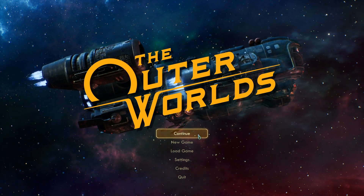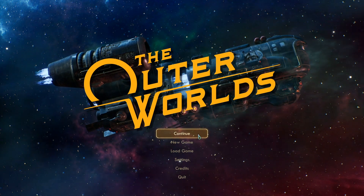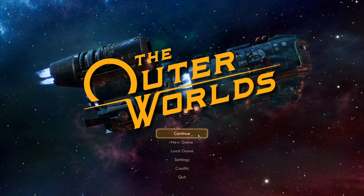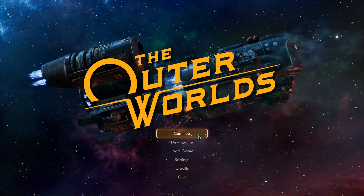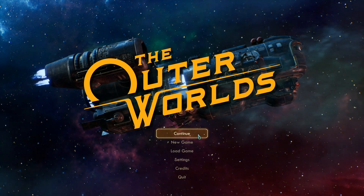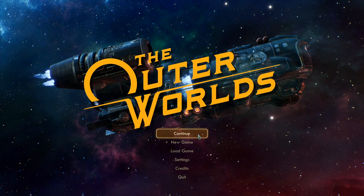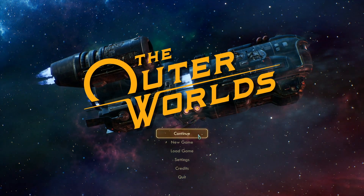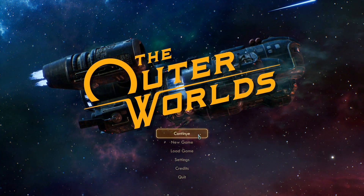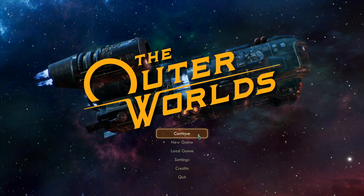Welcome back to The Outer Worlds. This is part two of the series — really, part one of my new gameplay playthrough. If you didn't see the last one, I did a basic introductory guide into different things in the game worth knowing about. But if you play the game, you'll pick up on these things pretty quickly anyway. This is my newest playthrough of The Outer Worlds. Thanks to Private Division for hooking me up with a game key. Let's hop right into it and continue with the playthrough.